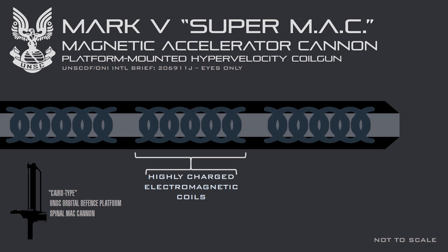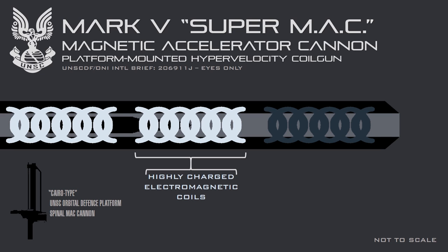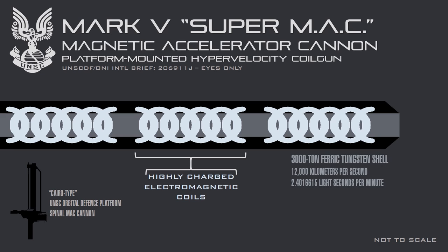The MAC firing process employs electromagnetism to accelerate a projectile to extremely high velocities. A coil of conducting wire is charged with an enormous current, creating a powerful magnetic field which attracts the metal shell. As the projectile passes through each loop of the highly charged conducting wire, the loop ahead of it is activated, further accelerating the projectile down the barrel of the coil gun. By the time the round has reached the weapon's muzzle, it has accelerated up to a maximum of 12,000 kilometres per second, creating a recoil effect so intense that the ship or station firing the weapon is forced to briefly burn its manoeuvring thrusters at full strength in order to remain stationary.